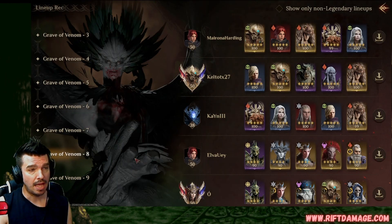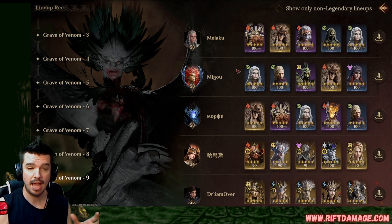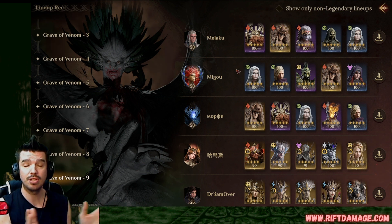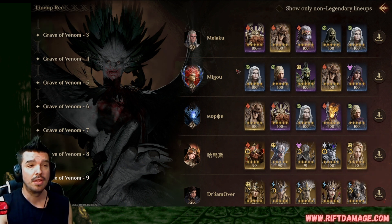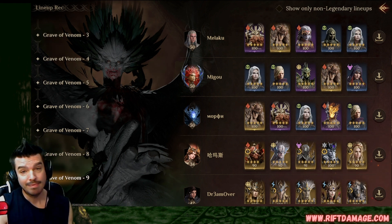Let's come over to the Grave of Venom and go into lineup recommendation number nine. One of my goals is to make it easy for players by identifying the fewest heroes to build in season one given the high learning curve. Right here you can see the top teams are using Hexandra in the level nine Grave of Venom — so if you want to beat level nine Grave of Venom and you're gonna build Hexandra, there you go.